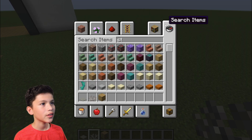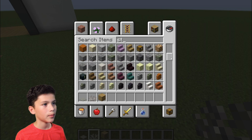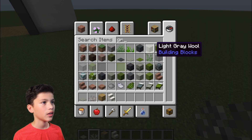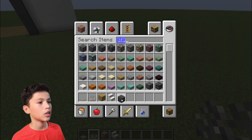First of all, get yourself some stairs — any type of stair, a quartz stair would be good. Get some blocks, like a gray block and a slab. You basically want to make a little U-shape or L-shape, then place blocks behind it.